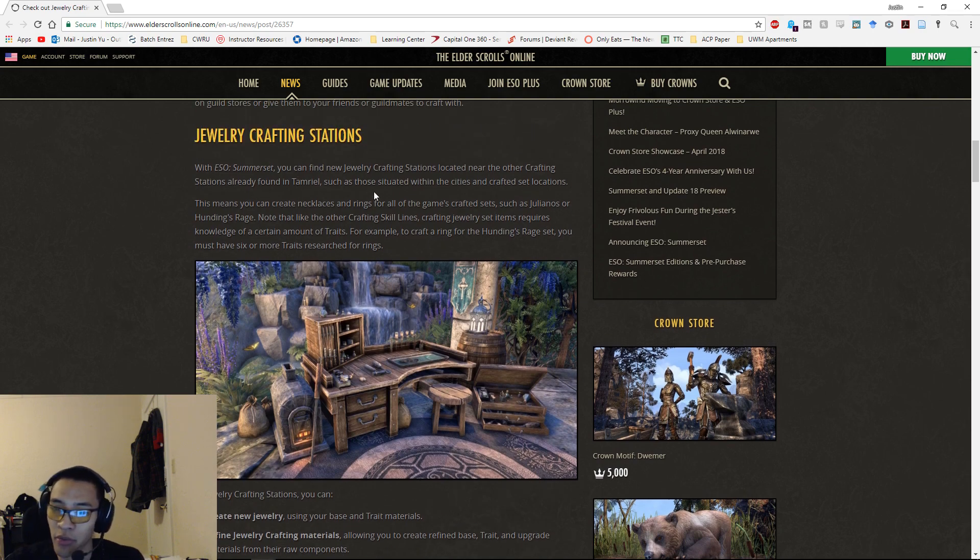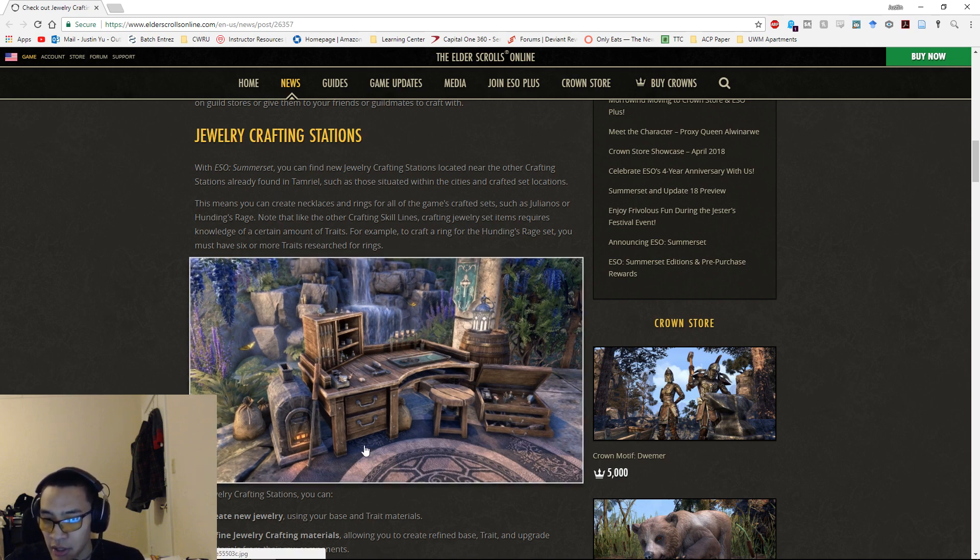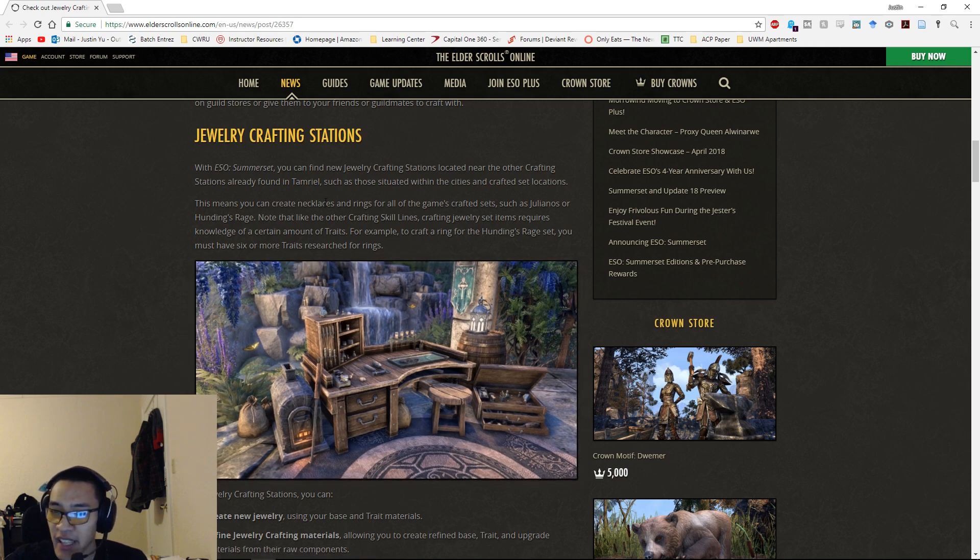Jewelry crafting stations will be found near other crafting stations in Summerset. You'll be able to create rings and necklaces for all crafted sets, and just like other crafting, you need knowledge of a certain number of traits — for example, Hundings Rage requires six or more traits researched for rings. You'll need to research separately for rings and for necklaces.